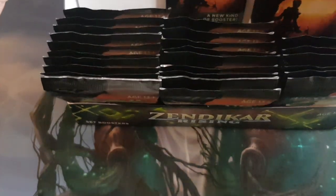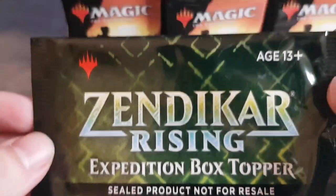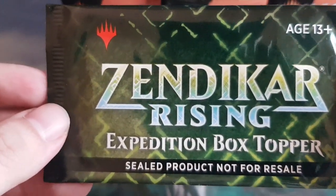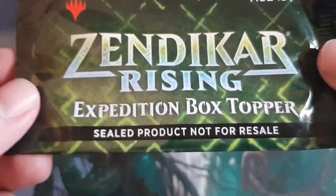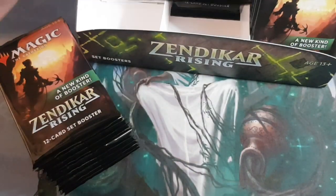There's a one-in-four chance per pack to get a card from the list. I'm really hoping to get a fetch land or even a Wasteland as the expedition box topper. I'm not so keen on the man-lands, but anything will be fine. Hopefully we get a nice fetch, and we'll open that last.